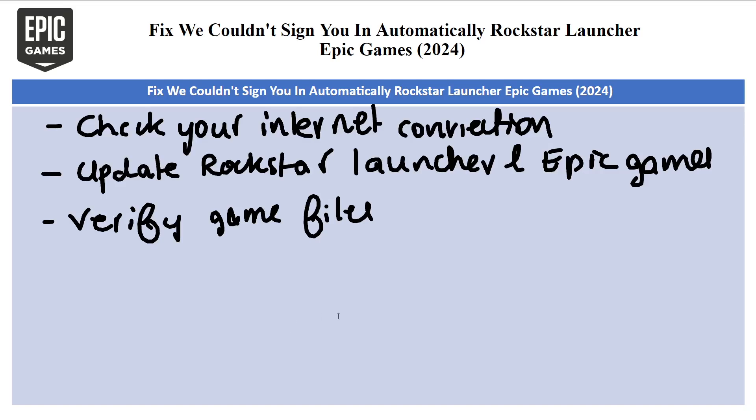The next fix is to verify game files. Launch Rockstar Launcher and navigate to your game library. Right-click on the game you are having trouble with — in this case Rockstar Launcher — and select 'Verify Game Files.'